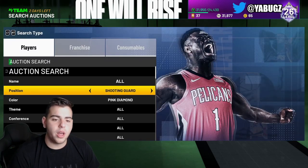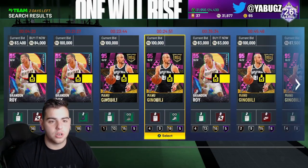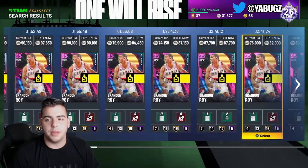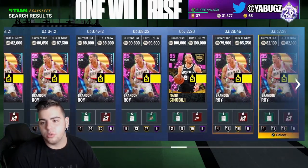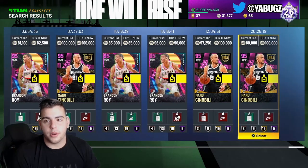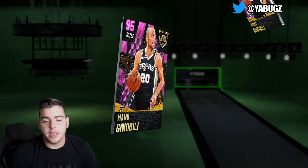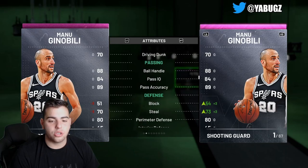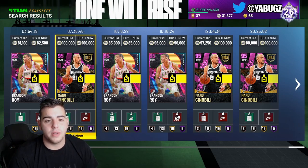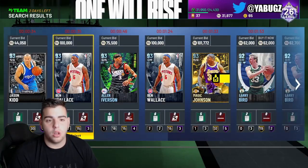Manu Ginobili is a must-keep until the set drops or until his price rises a ton. Brandon Roy's price is dropping big time because there's going to be new shooting guards coming with new content. I love his jump shot but his value is falling. Manu Ginobili at 100K is a fraud — he's not going to stay under 100K. He's going to go up in value once the set drops. If you can get him for the low, definitely scoop him. I'm not selling any shooting guards right now.